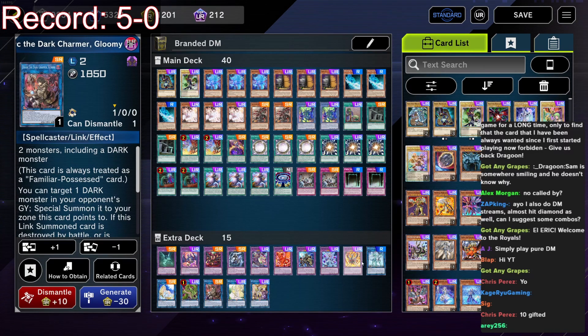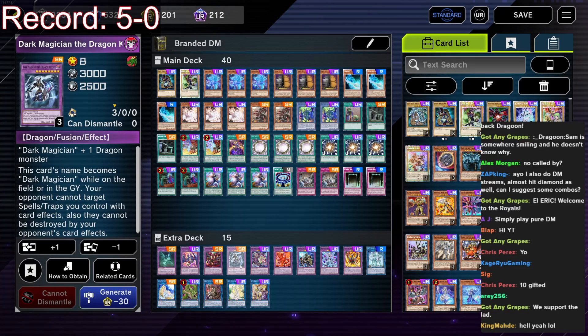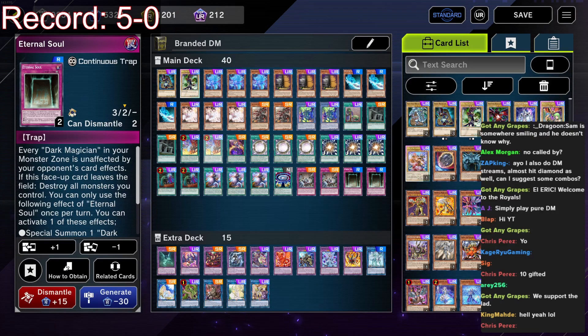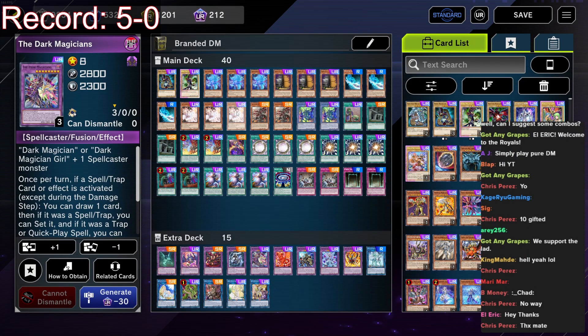If you need to loop DM you've got I:P Masquerena for link climbing into Selene and Accesscode. For further info on links in DM, check my other videos — I just made a video on that. In terms of the DM fusions: one Master of Chaos, one Dark Magicians, one Dark Magician the Dragon Knight — that's all you need. The others are too situational. Dragon Knight with Circle, Eternal Soul, and Branded Fusion is basically a game-winning setup. Dark Magicians is insane for generating value if you have spells and traps up, but the problem is DM cards just don't have an efficient one-card fusion spell into it.